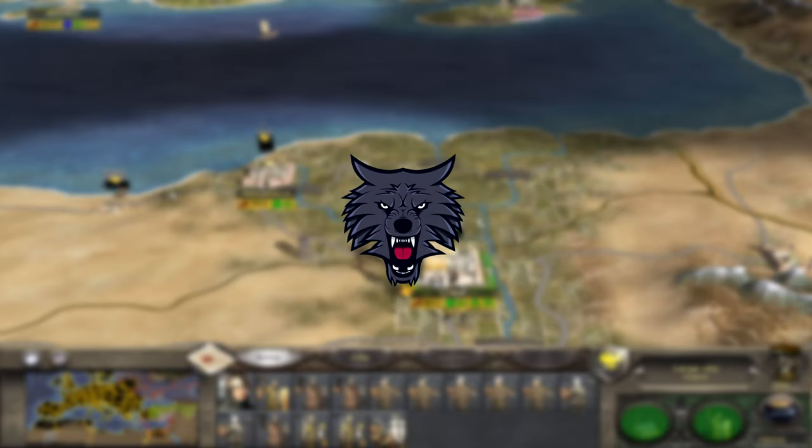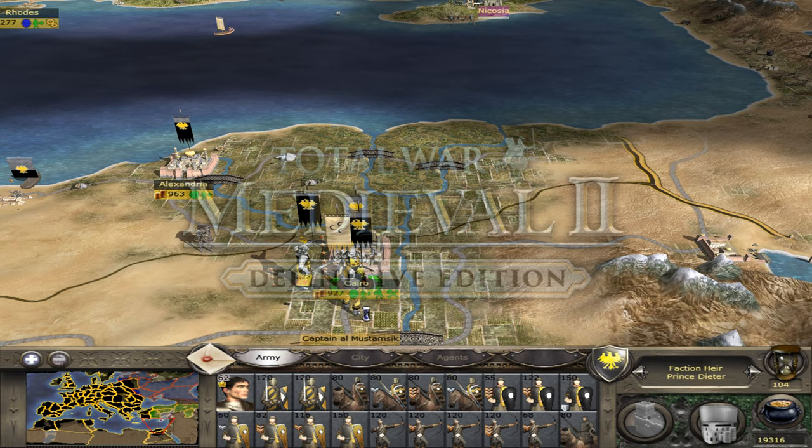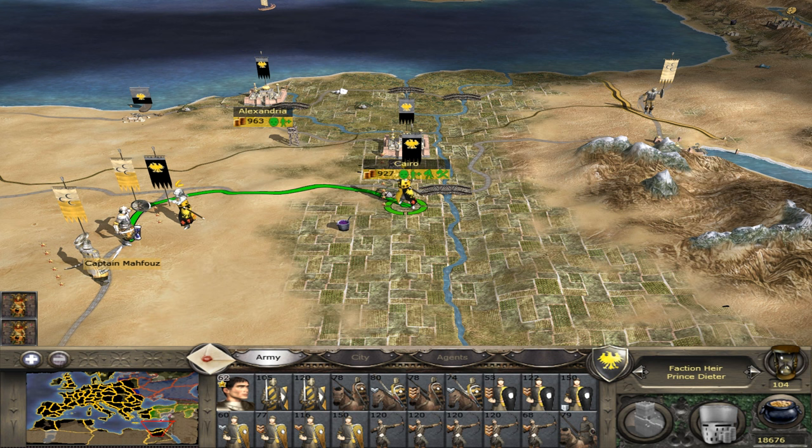Hey guys, my name is Simsy. How you all doing? Welcome back to some more Medieval 2 Total War Definitive Edition here today on the channel. We have episode 11 of my Holy Roman Empire series. We're going to continue our conquest of the Holy Land and hopefully take Jerusalem and most of Egypt. If you like the sound of that, feel free to leave the video a like and subscribe if you're new — I'd really appreciate it, it helps the channel keep going.